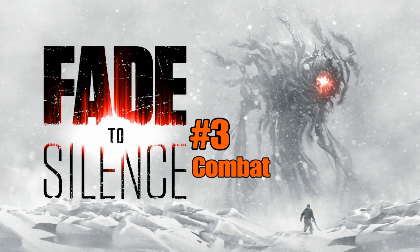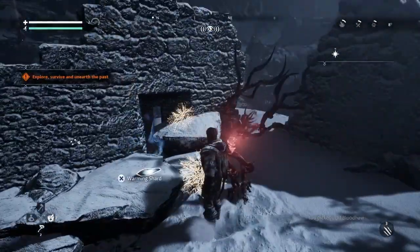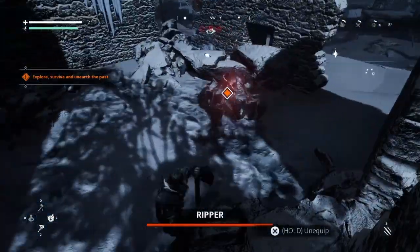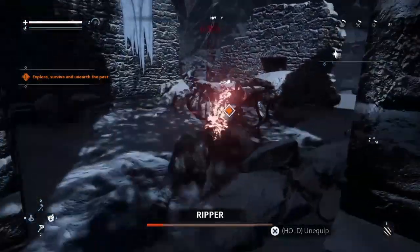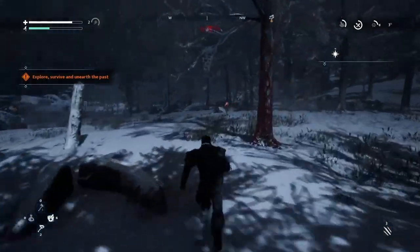Combat Mechanics vs Early Enemies. The combat mechanics of Fade to Silence are simplistic, with a roll mechanic to evade, and a light and heavy attack. Against Rippers, simply use the heavy attack and walk away to regain stamina, then use heavy attack again. Use evade when necessary and repeat every time with all levels of Rippers.